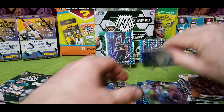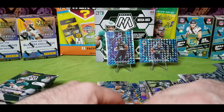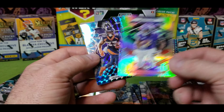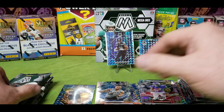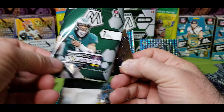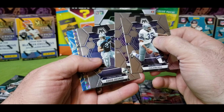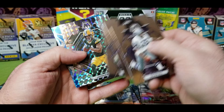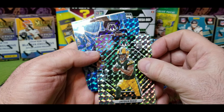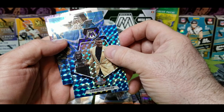Box number two. DeAndre Hopkins, Joey Bosa, Johnny Lynch — and we've got a Bang of CJ Mosley, a National Pride of Dalvin Cook, Keenan Allen Elevate, and Javante Williams. Not keeping very organized here.